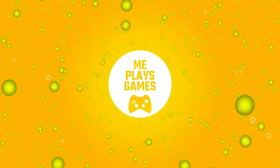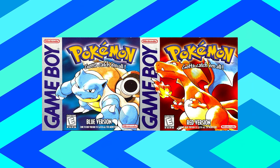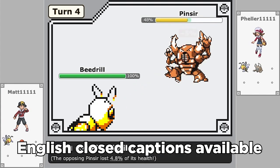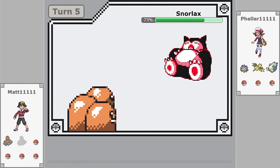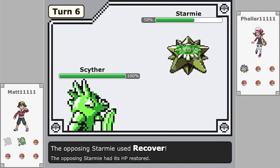Good morning fellas, and welcome back to MePlaysGames. My name is Matt, and the first generation of Pokémon is... an experience. Sleep-blasted forever and you can't attack on the turn you wake up, perfectly accurate moves can miss because of a missing equal sign in the code, your critical hit chance depends on your base speed stat. There's a lot of quirks in Gen 1, which makes it fun in its own weird kind of way.